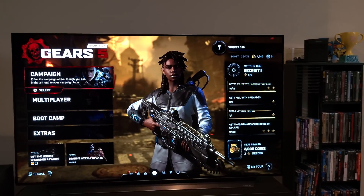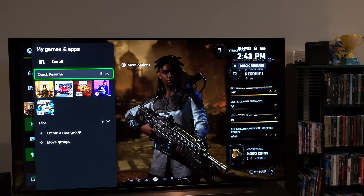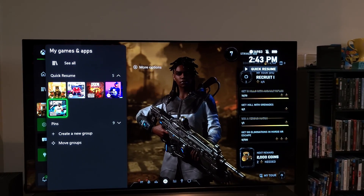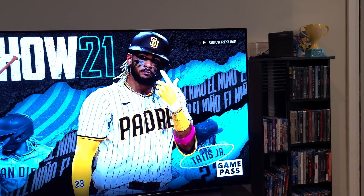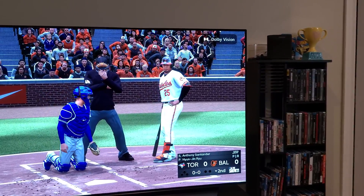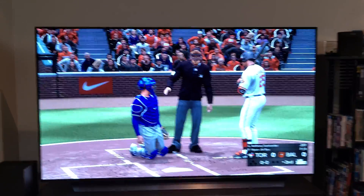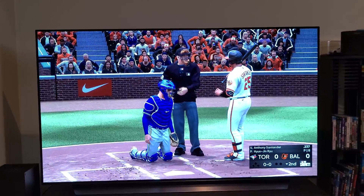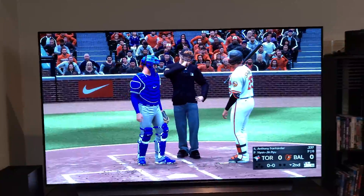Let's check another app — MLB. Yeah, MLB takes advantage of Dolby Vision as well. So that's how you do it, guys. This is the new way — don't worry about seeing Delta, just look for the Omega preview build, download that, and you'll be good to go. We'll see you in the next video, take care.